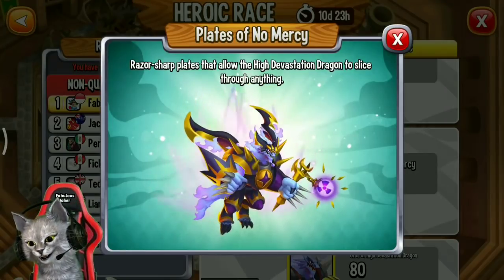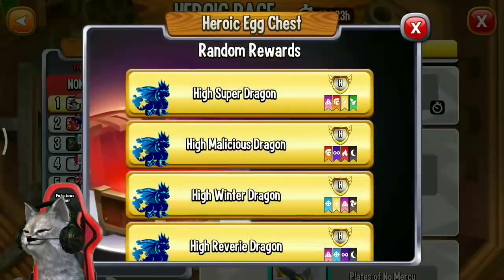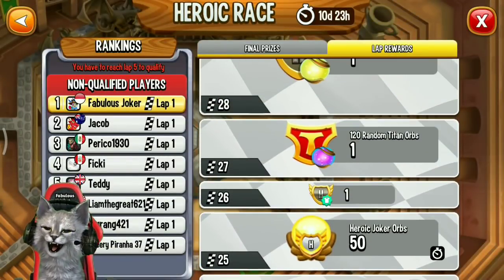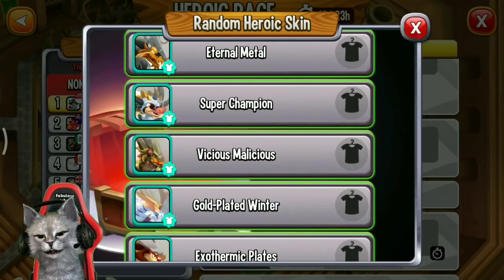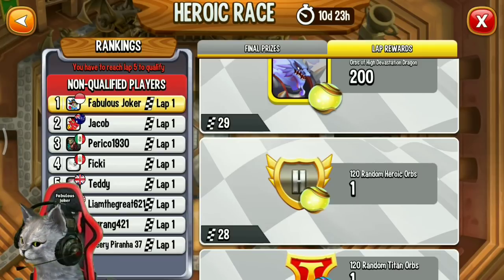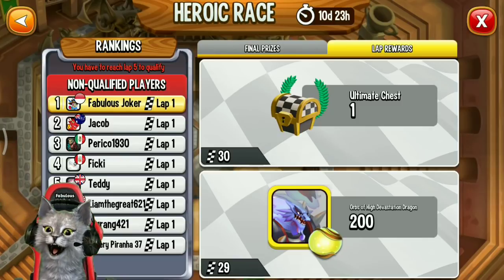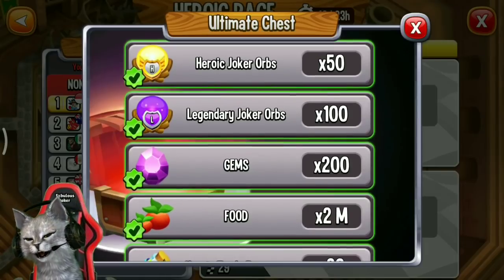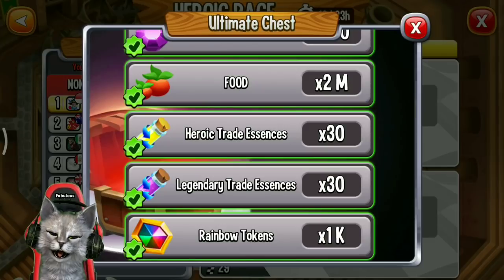If you reach lab 23, you can get a skin for the High Devastation dragon — the skin name is Pleads of Mercy. Wow, the skin is so cool, it looks like the High Devastation dragon wearing golden armor! Lab 24 gives a heroic dragon egg chest. Lab 25 gives heroic joker orbs. Lab 26 gives a random heroic dragon skin. Lab 27 gives 120 random titan orbs. Lab 28 gives 120 heroic orbs. Lab 29 gives 200 High Devastation orbs. And if you reach lab 30, you get an ultimate chest containing 50 heroic joker orbs, 100 legendary joker orbs, 200 gems, 2 million food, 30 heroic trade essence, 30 legendary trade essence, and 1000 rainbow tokens.